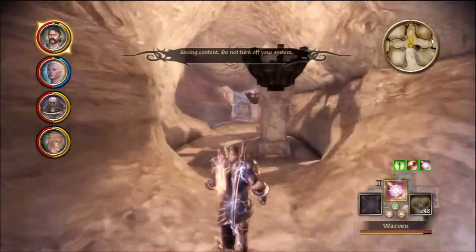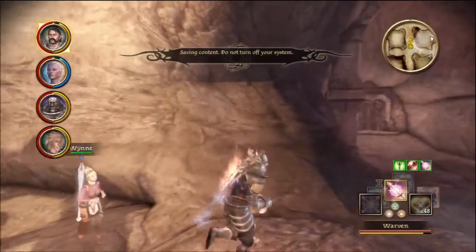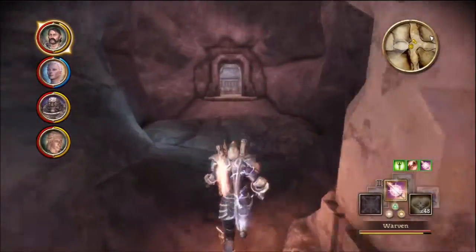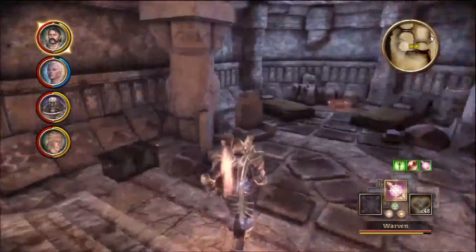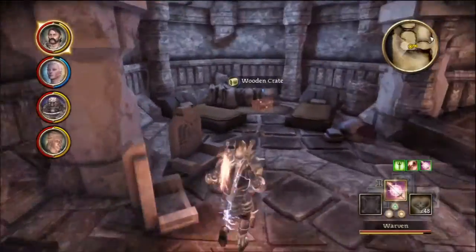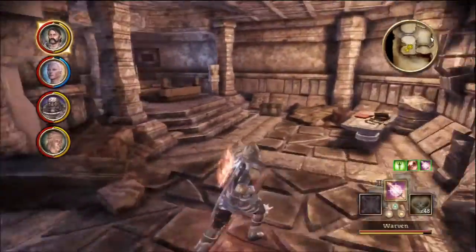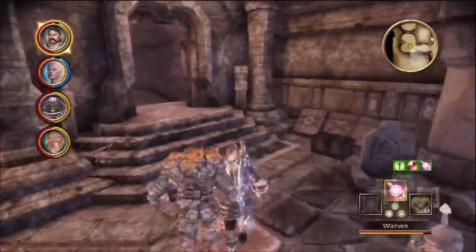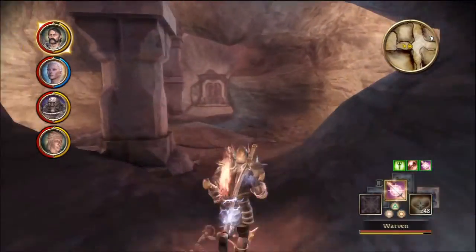I'm hoping everyone levels up again soon, because I like to get these chests open. Is this the way we went first? No, we went the other way. There were a couple of things in here we couldn't pick up — a Dwarven Longsword, a Dwarven Small or Large Round Shield, I can't remember which. And there was also a chest that Zevran couldn't open last time in the other rooms.